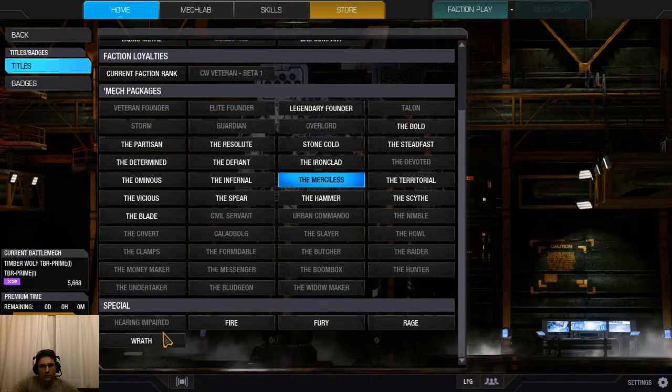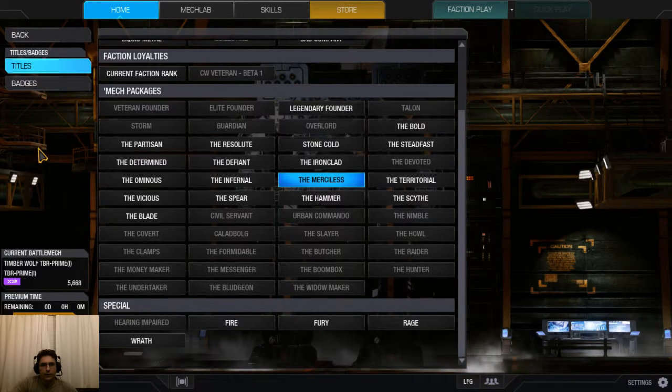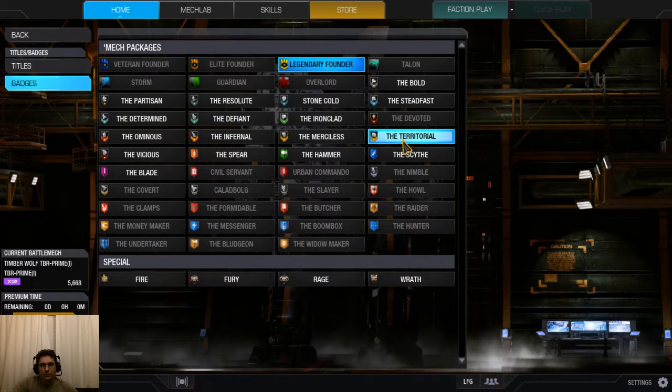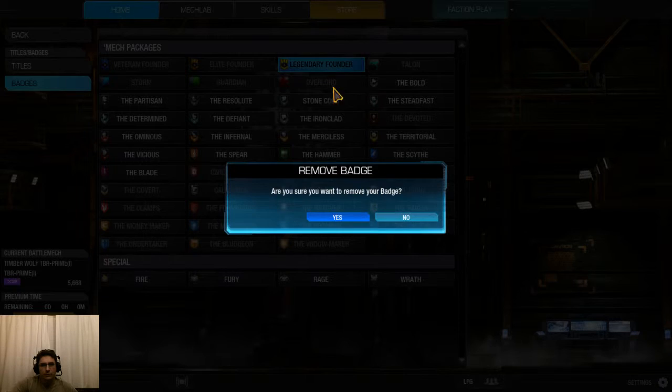And then you've got Specials here: Fire, Fury, Rage, Wrath. If you go to Badges and you happen to have any badges, some of these get unlocked. I've got the Legendary Founder selected and I don't want to remove the badge, so I'm going to say no.